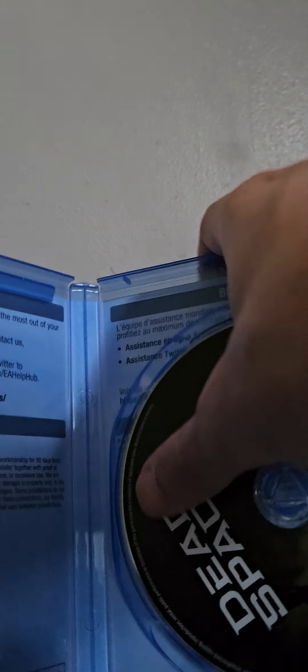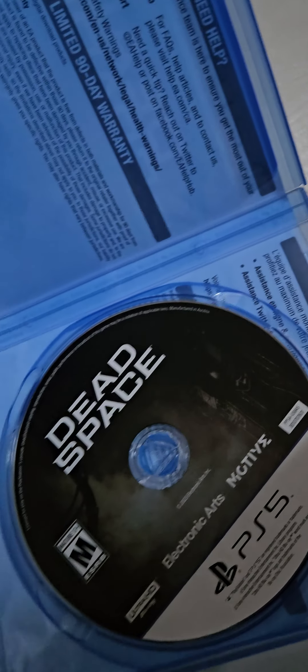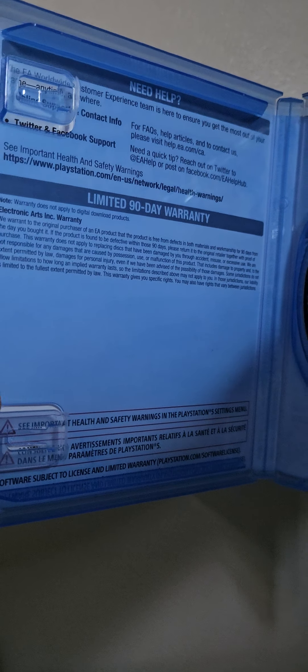Anyway, we're going to open that up. Alright, opening up the case here. The disc is upside down — so that's the disc, Dead Space for the PS5. It's got some warnings, nothing else in there of course, just a blue empty case.